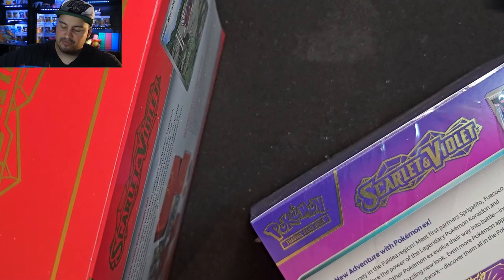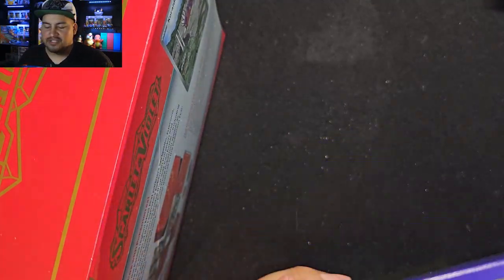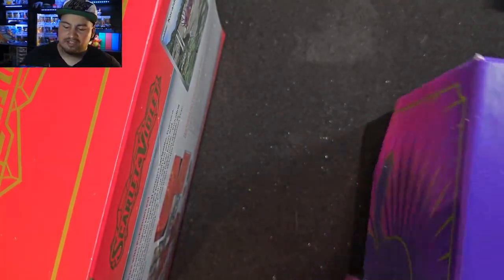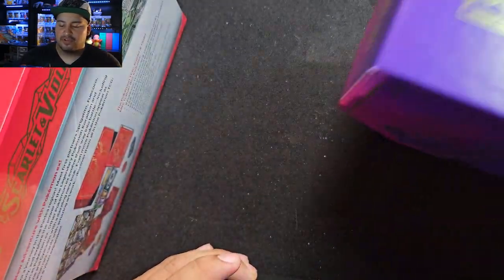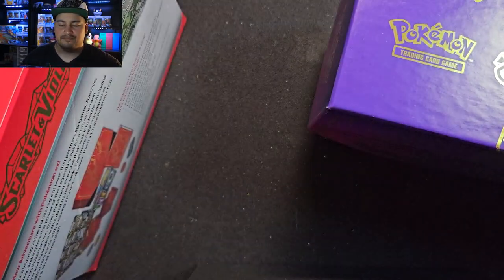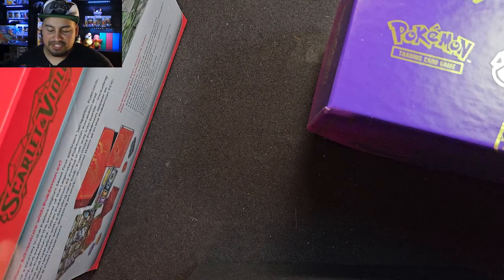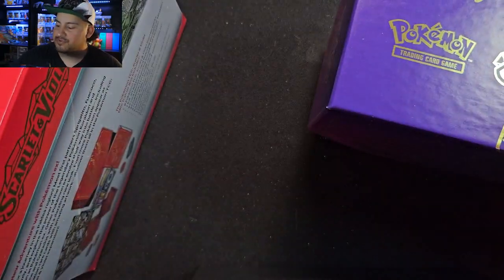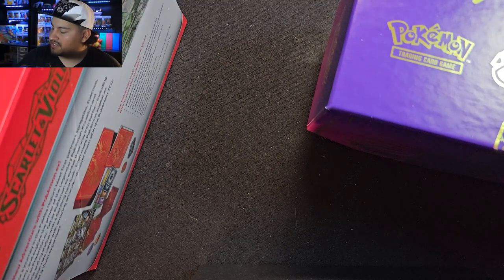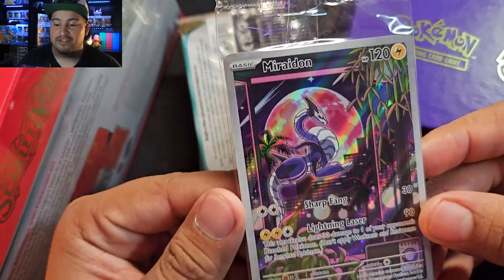I'm actually really liking the hits you're getting in both, and especially with the new set. It's really nice to see that the Pokemon Company is giving us a lot to go off of, especially with how prices are going up in every single category of all the products. But if they can even it out with the hits, it might deter people away from scalping. I really like the gold and the purple boxes. I like the Violet box a lot better than Scarlet's, and after playing the game a lot more, I'm really loving Violet a lot more than Scarlet.